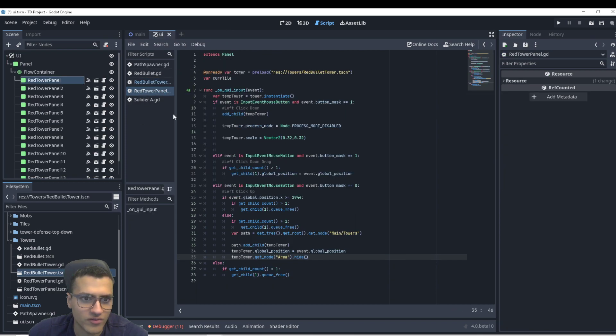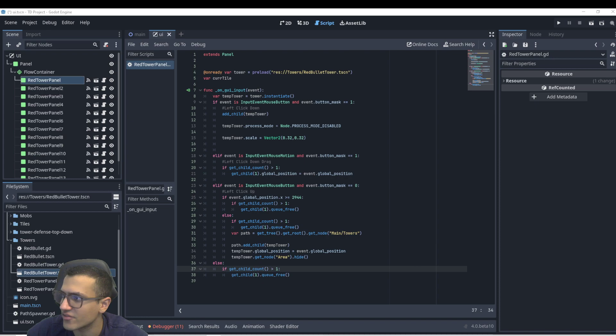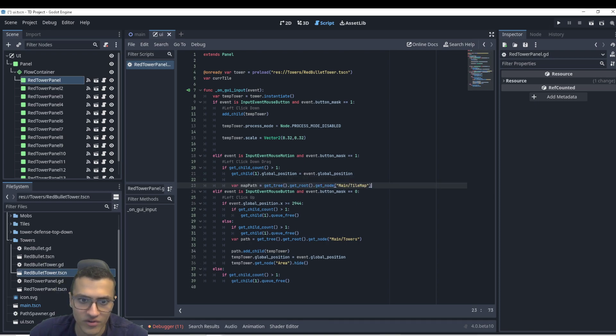We're going to do this in here — let's open the script. So when we drop, we want to check something. We need to be able to access the path. We have a variable called current tile that we're going to use. When we're dragging, that's when we update the current tile. We get our map path first by saying: map path equals get tree, get root, get node, tile map.